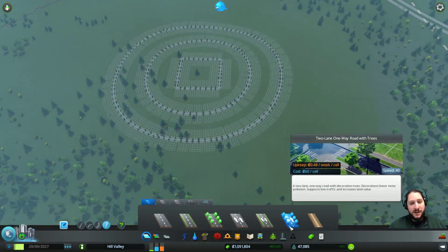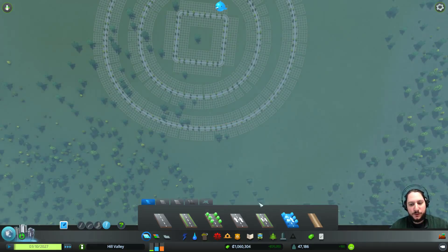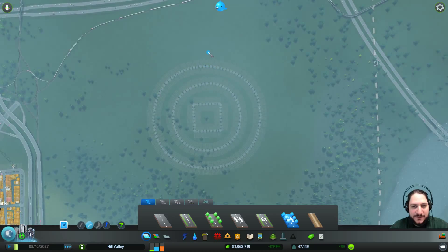We will try to have a nice highway really following all the edge around here. We will see - it may work, it may not work. This one is going counterclockwise and this one is going clockwise. I'm using just simple two-lane one-way road with trees. We will see if they are enough for the traffic.